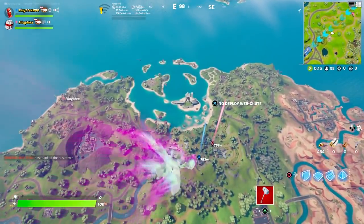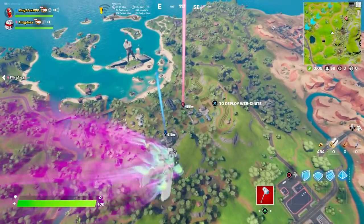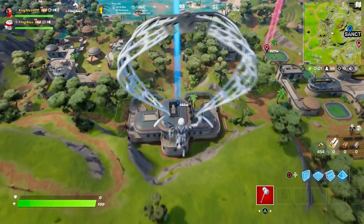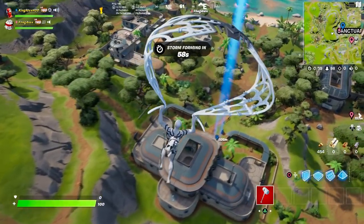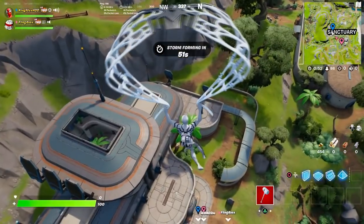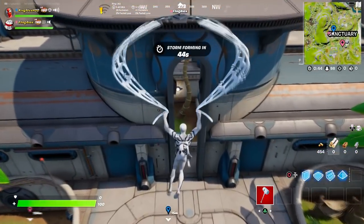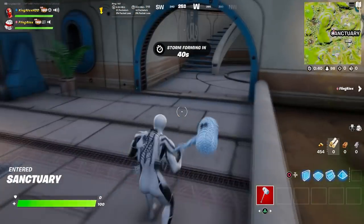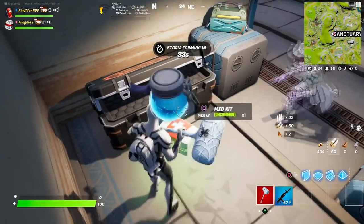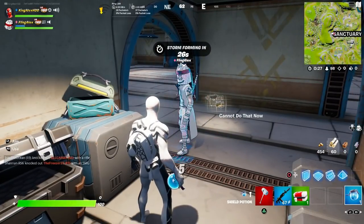We're going to start the game. The first challenge is very simple — all you have to do is come to this location where the Foundation is actually located. To defeat the Foundation, you need to grab enough weapons. I recommend you grab health and all that. I'll show you the best spot you need to go so you can unlock this challenge. This big box right here will give you some good weapons, good shield, good health, and it also drops some ammo.